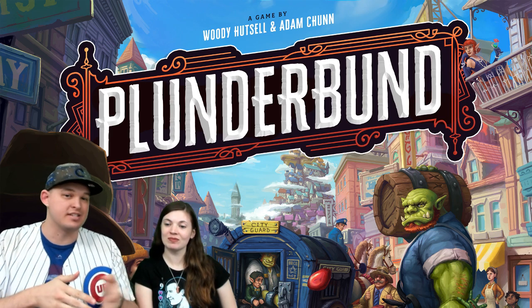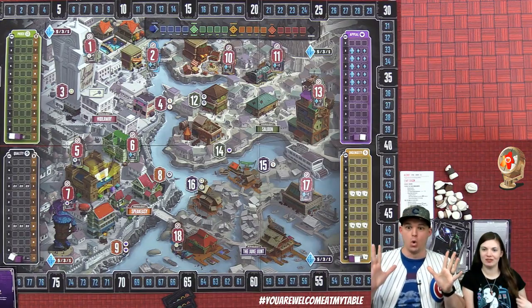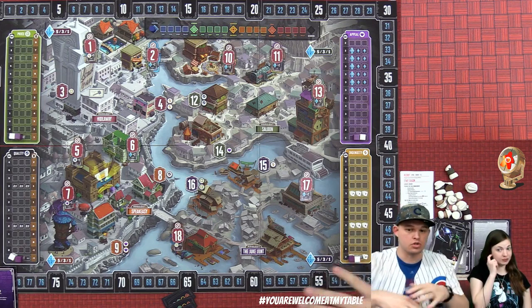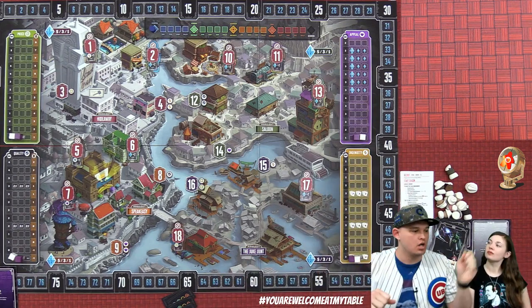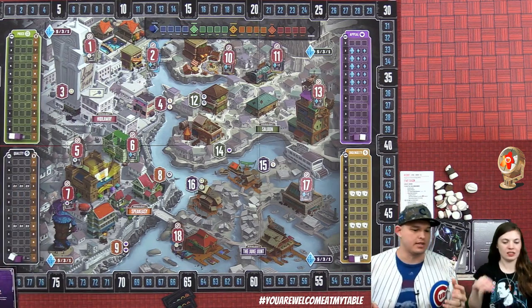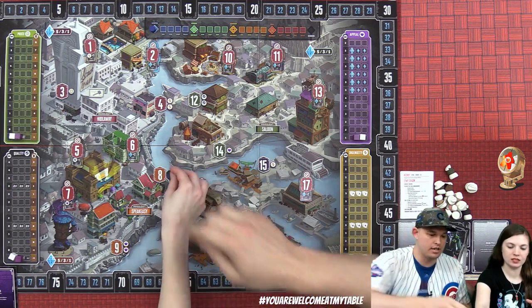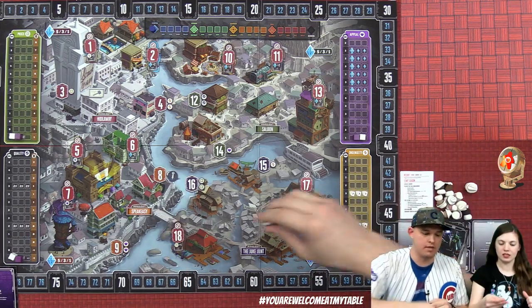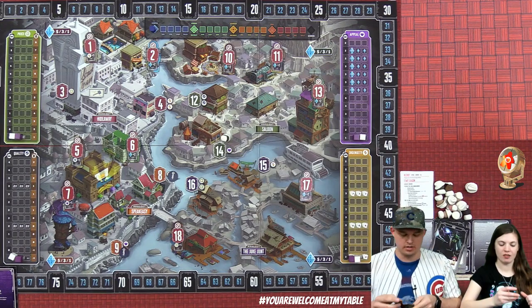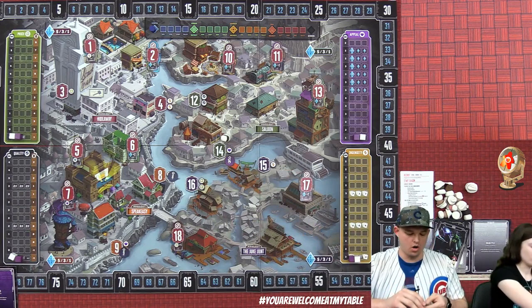We'll try and show them off during the game. I see a lot of awesome people in the chat — thank you for joining us, some new faces, some old faces. Let's dive into the table! This is the Sprawl. We're going to attempt to control it, and we need to grab these demand coins — we need to seed it with three to begin the game.